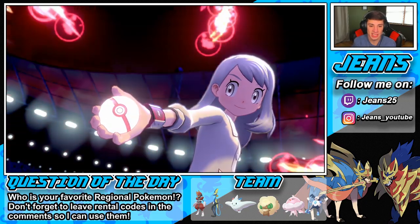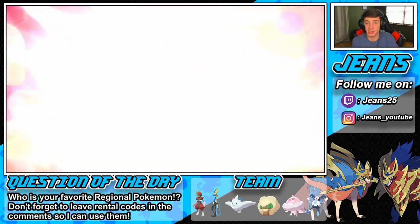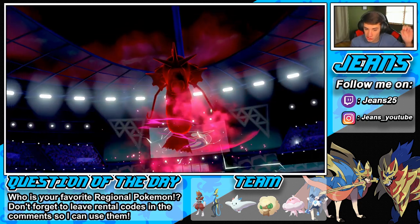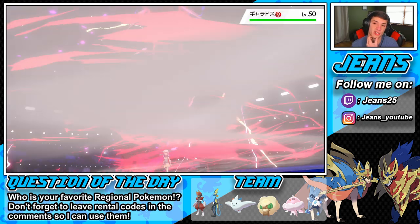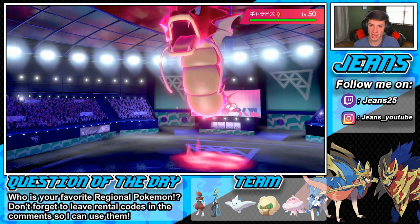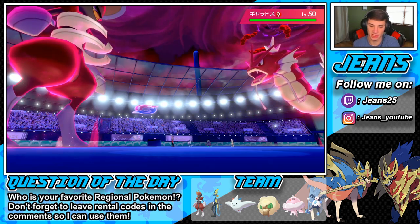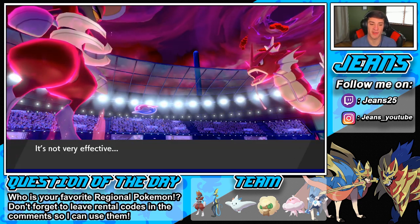Gyarados gets the Dynamax. The Freeze-Dry is going to come out — it's not going to do too much damage, but it's nice damage as it's super effective against Water types. That's what Freeze-Dry does, which is awesome. I'll probably go Icy Wind next turn because our Tailwind will end and I still want that speed advantage, so I'll start Icy Wind to drop the speed. Sucker Punch rolls through — not very effective. Freeze-Dry comes out — look at that damage from Mr. Mime!